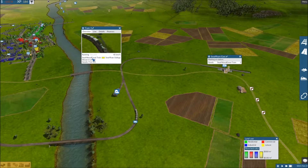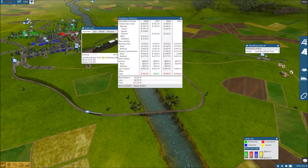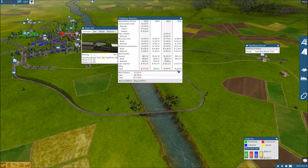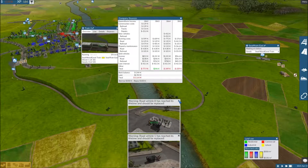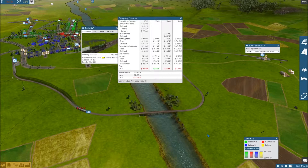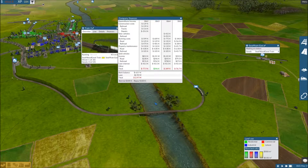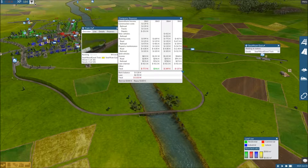Looks like it's getting up to speed just fine, so I could definitely add some more weight. Yes, we did lose money last year but we did do some construction, and this year we haven't done construction yet, so hopefully this starts to even out. It is only March. They're saying the road vehicles are starting to need to be replaced - I'm going to wait for a few more of those pop-ups and then just do a bulk edit, sell them all, replace them with the newer model. Can't really afford to do that yet right now though.